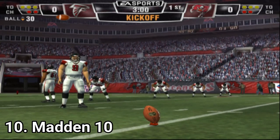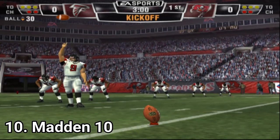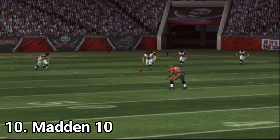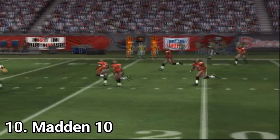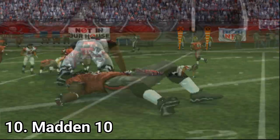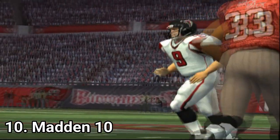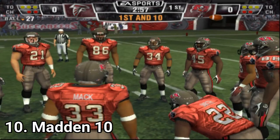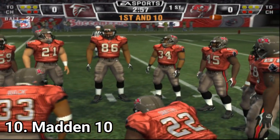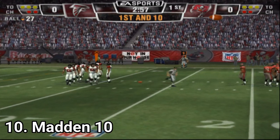In Madden 2010, they added the ability to customize the right analog stick, assigning up to eight moves to every direction on the stick for both offense and defense. They added the feature fight for the fumble, ported from the Xbox and PS3 version — not as good looking on PS2, but still fun. There's now also an impact cam that causes your viewing angle to shake when the crowd gets loud or someone lands a big hit.